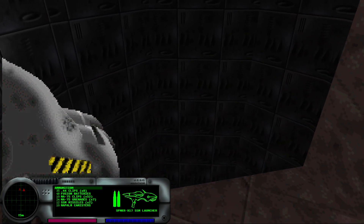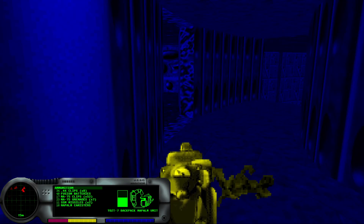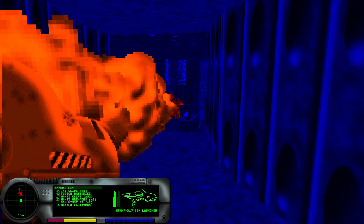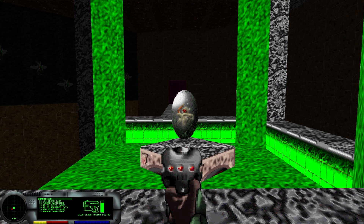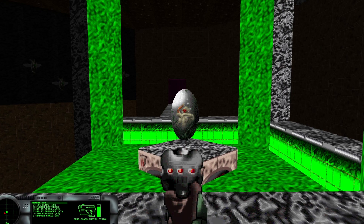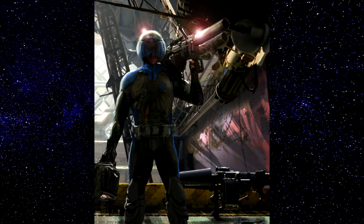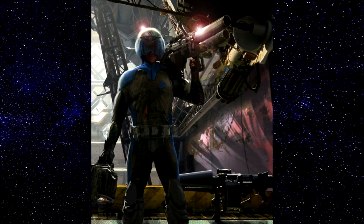In the last mission we defeated the Pfhor cyborg, so how come Durandal teleported us back to another section of the Pfhor ship? Perhaps there is something here for us to discover. This mission does feature the mysterious Pfhor egg and we'll discuss that more in detail later. There are no original level design notes for this mission, suggesting it was added on at some point during game design. Another alternative is that one of the levels going to be in the next chapter was moved to here.